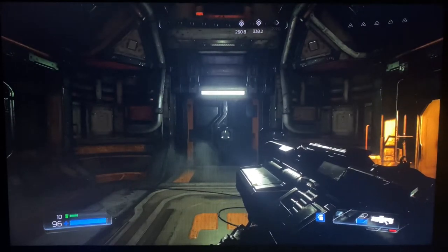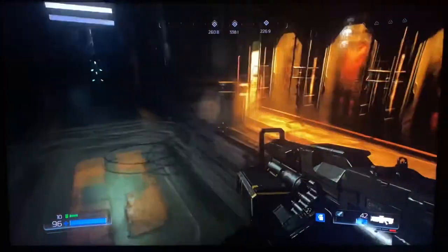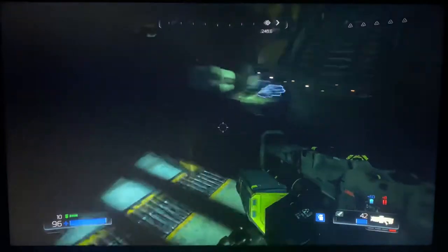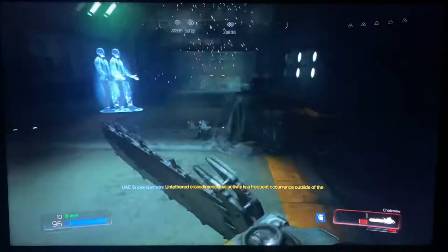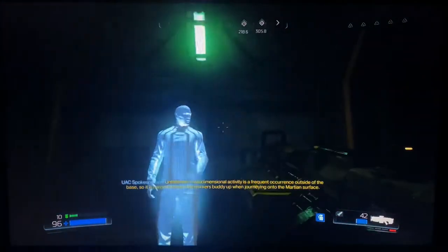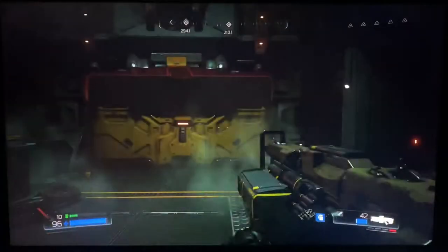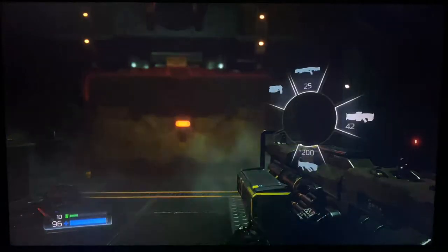What is up guys, this is your boy Al Eclipse and welcome back to Doom. This is part three - last time we stopped at the UAC urgent facility. So what we really need to do is get our weapons checked. It's been a little minute since I've played this.